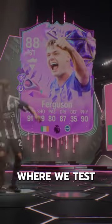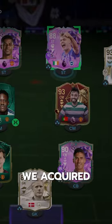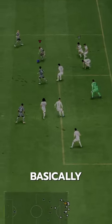Welcome to Baller or Bust, where we test FIFA cards so you don't have to. We've got FUT Birthday Ferguson. We acquired Ferguson via SBC for 35,000 coins. If you have an inform in your club, this SBC is basically free.